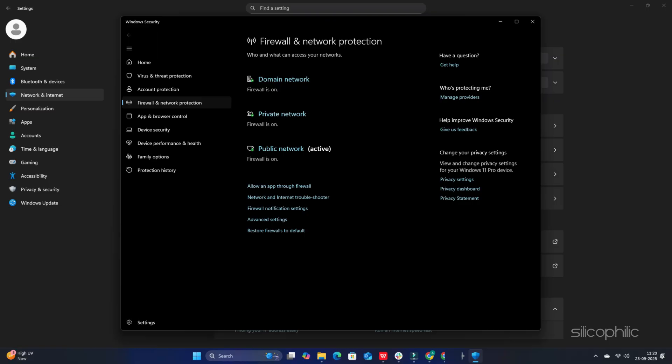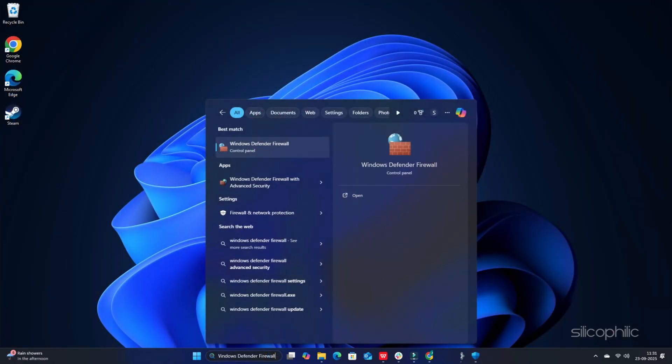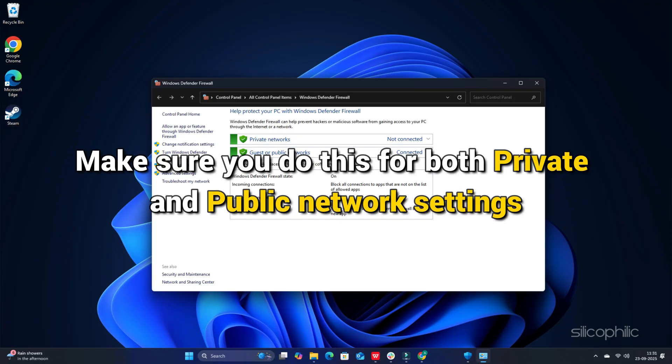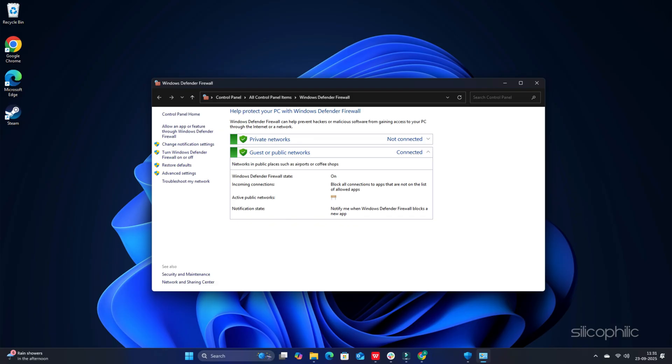You can also disable the firewall temporarily. Since it is always recommended not to disable firewalls and antivirus as your system is vulnerable to malicious threats without them, enable them soon after. Type Windows Defender Firewall in the Windows search box and select the top option. Click on Turn Windows Defender Firewall on or off, then click the radio buttons for Turn off Windows Defender Firewall for both private and public network settings. Save the changes by clicking OK.